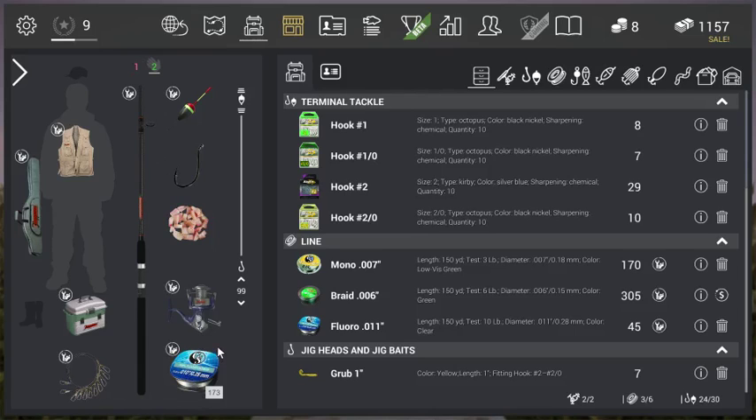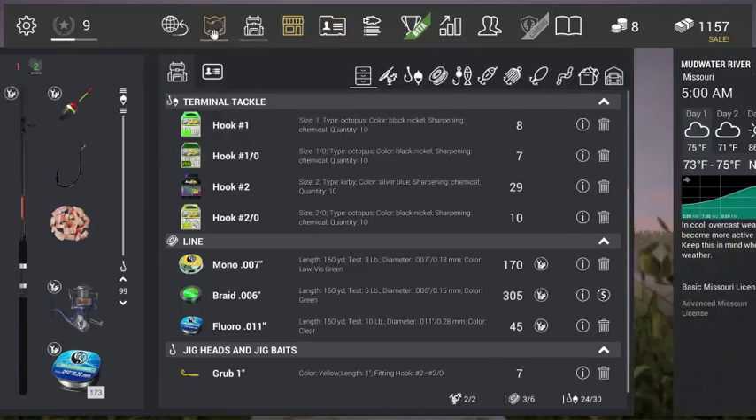You can use any line you want, just make sure you have enough line if you have a big fight. I use 10 pound test fluorocarbon — you can use 3 pound or 6 pound, it doesn't really matter, it's kind of overkill but you get the point. For your setup, forget all the extras — you just need a float fishing rod. Rod and reel are personal preference.